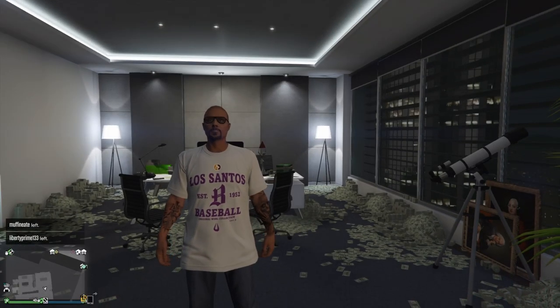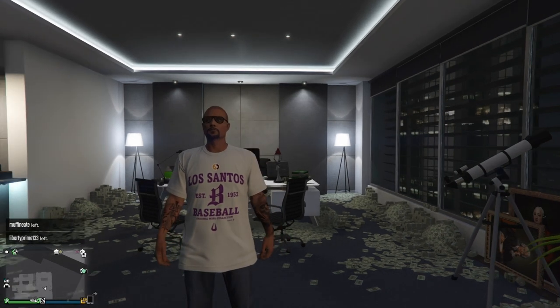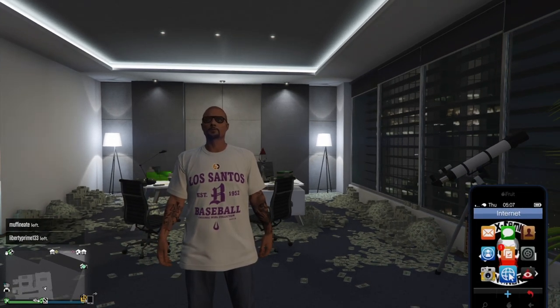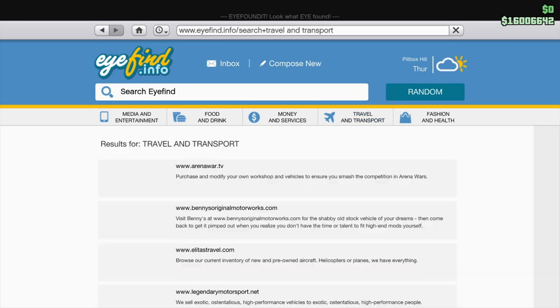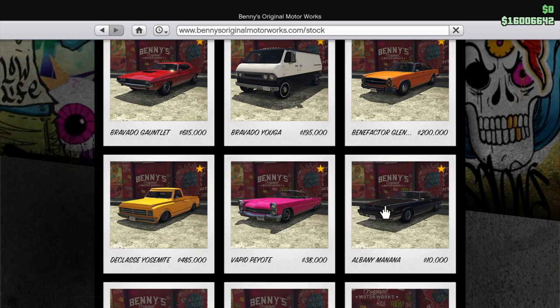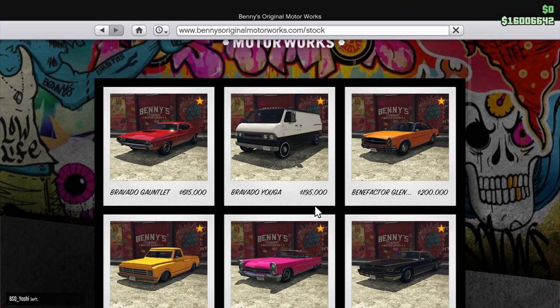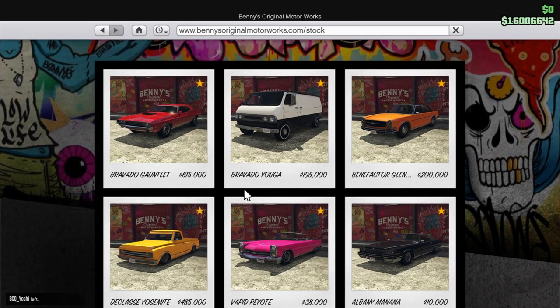What's up guys, welcome to a new video. Today I'm going to show you all the new Benny vehicles added with the Summer Special update. There are six of them and I'm going to showcase all of them — the Albany Banana, the Peyote, the Joseymite, the Glendale, the Yosemite, and the Gauntlet. So those are the six new Benny cars.